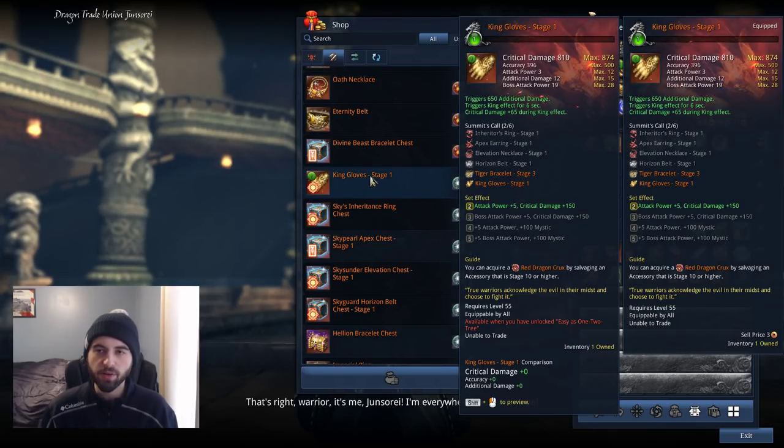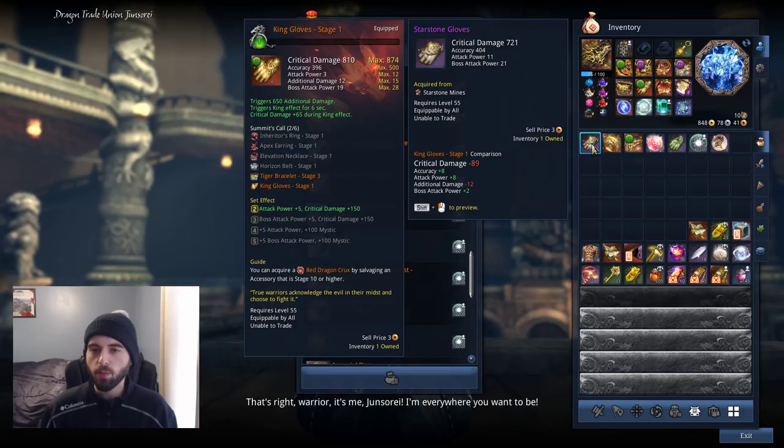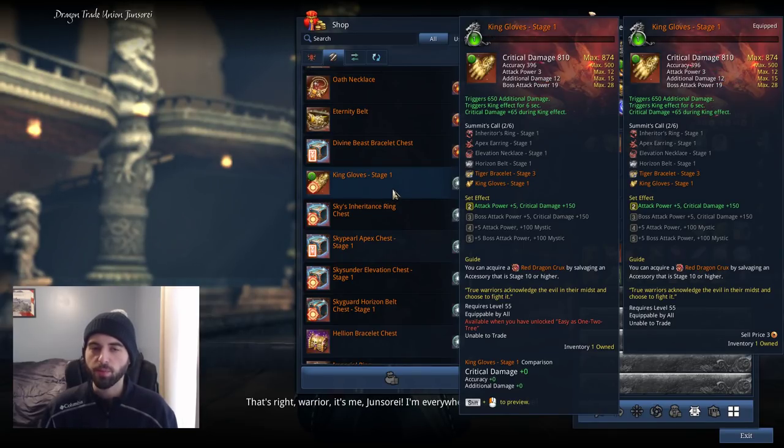As far as the DPS increase goes for these gloves, they have the ability to trigger 650 additional damage whenever you're attacking. That 650 additional damage, like all additional damages, can crit, so you can get a solid 1,000 to 1,500 bonus damage on an attack, which will provide a little bit of a boost to your DPS - a bit more than the Starstone gloves, considering they don't give you any bonuses. So anyway, the king's gloves are a nice little upgrade to your character.